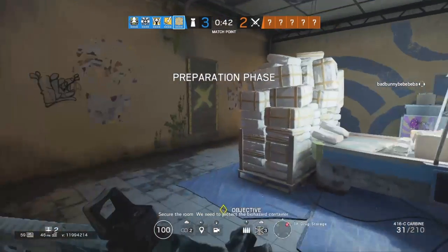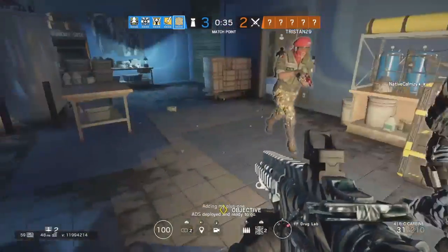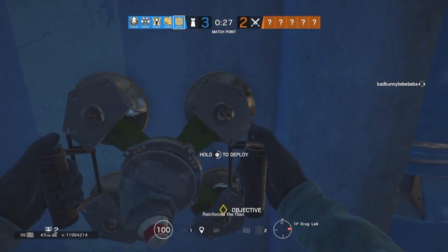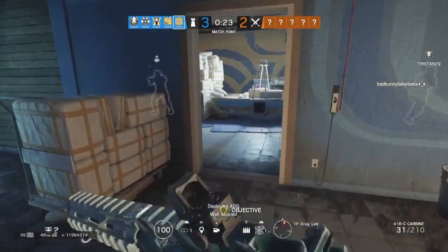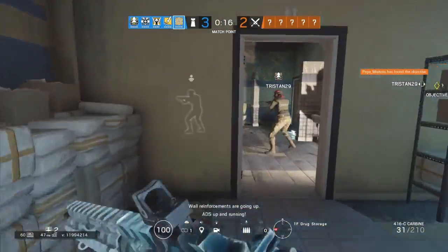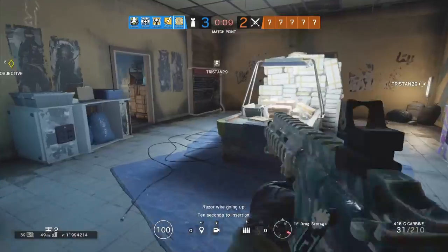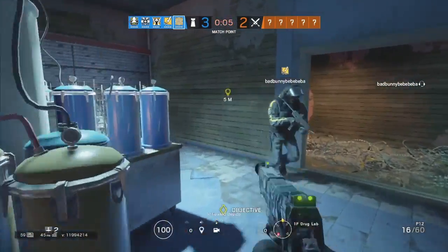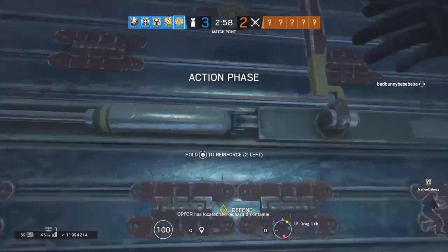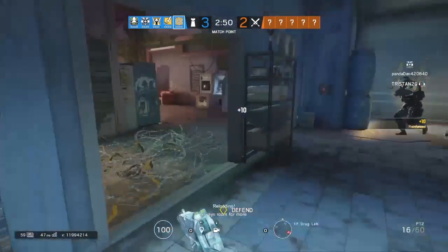Secure the room, we need to protect the biohazard container. The drone has found a biohazard container. Razor wire going up, ten seconds to insertion. Five seconds and counting. Move forward and locate the biohazard container, stay close — they're on that wall. New camera feed.